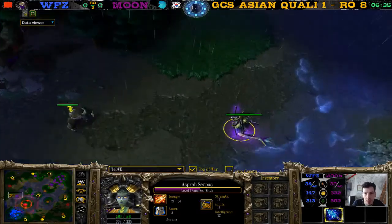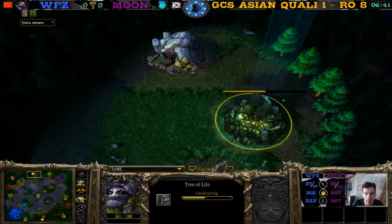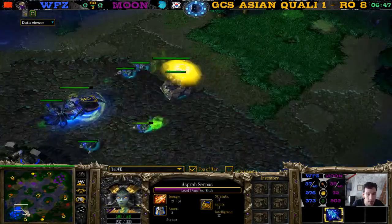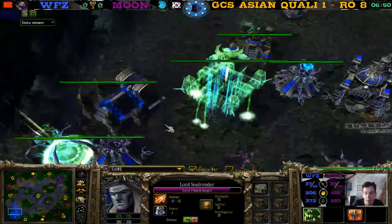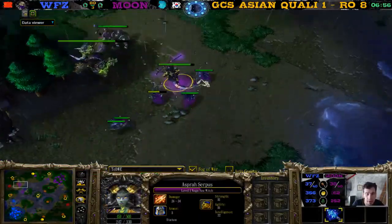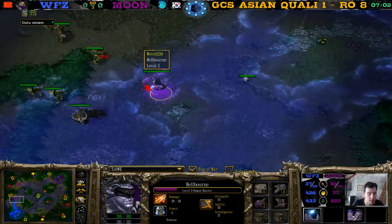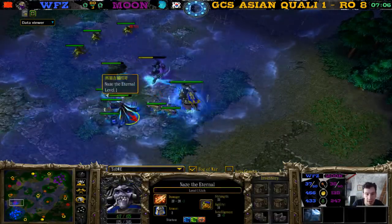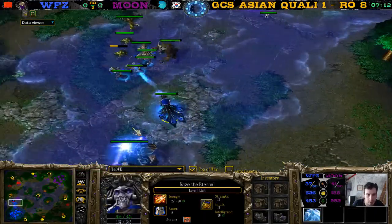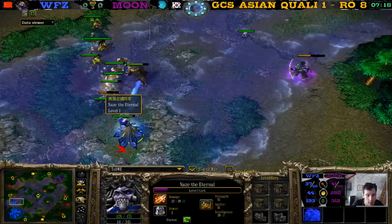I don't understand why other players don't get that expansion early when they go naga, but Moon does. Naga just gives you a lot of pressure early, and if you can't pressure — like right now, WZ is just in his base — you can use that advantage to build expansion and defend it. It will probably be up before any frost worms or scary tier 3 push can cancel it.